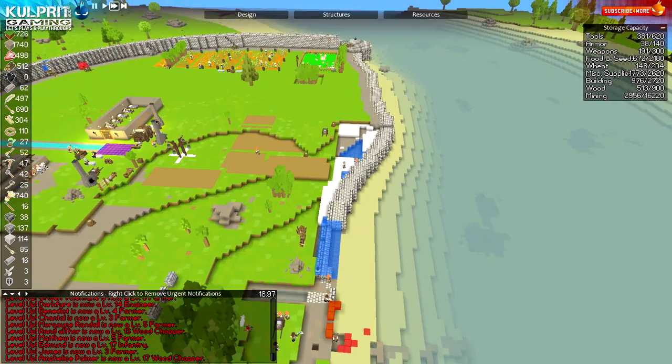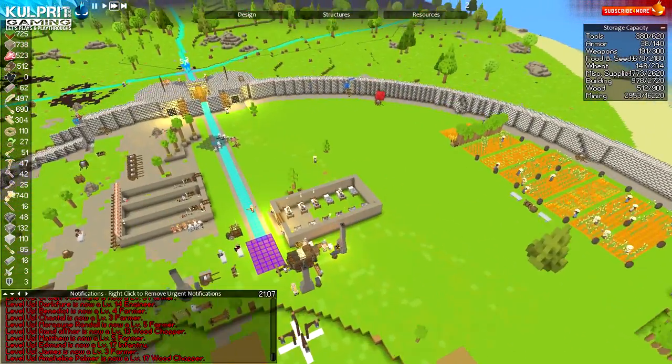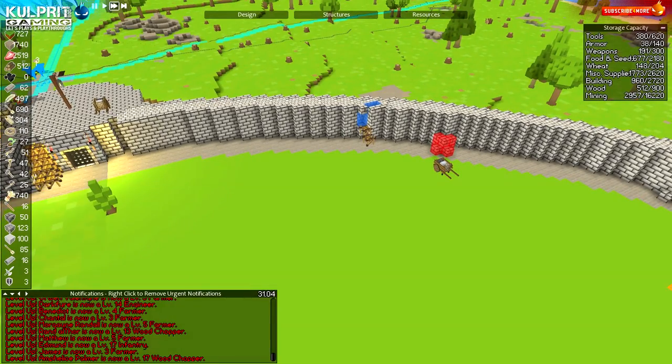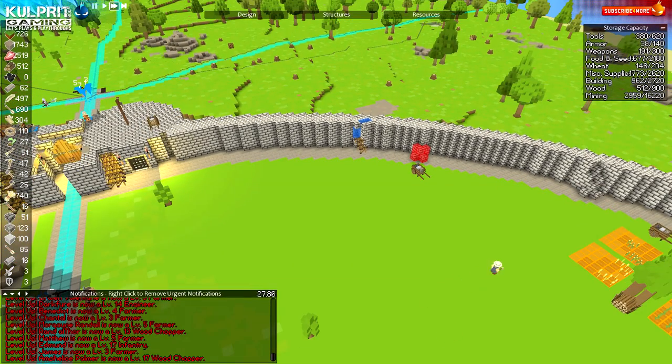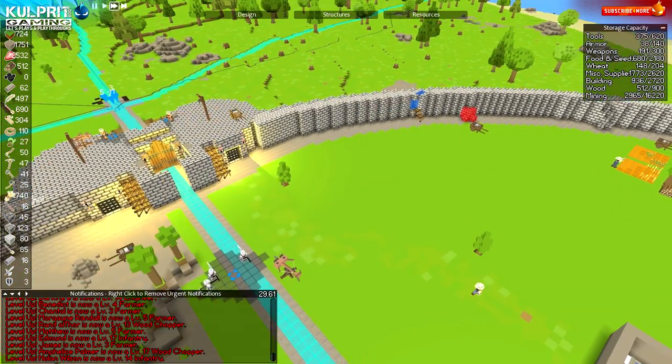I've made a little progress on the wall since we last departed. This wall is pretty much done — we got a little touch-up here. I had a guy trapped in the wall somehow, but that's the Timber and Stone AI for you. It's a pretty complicated build, so that doesn't surprise me.